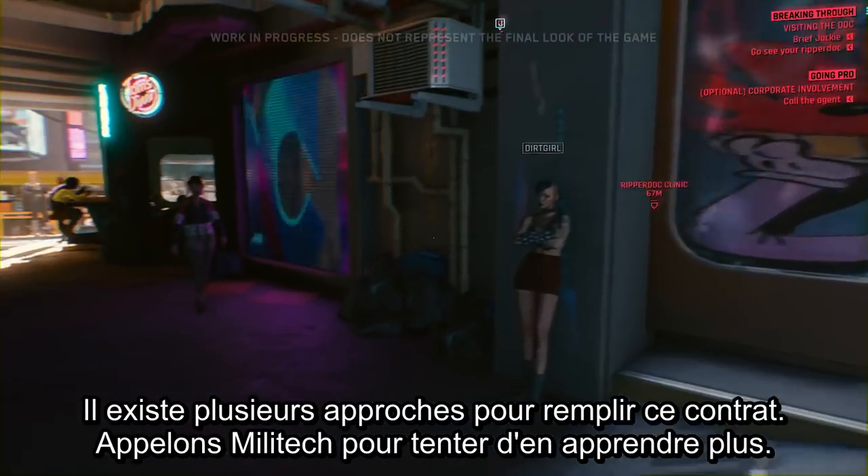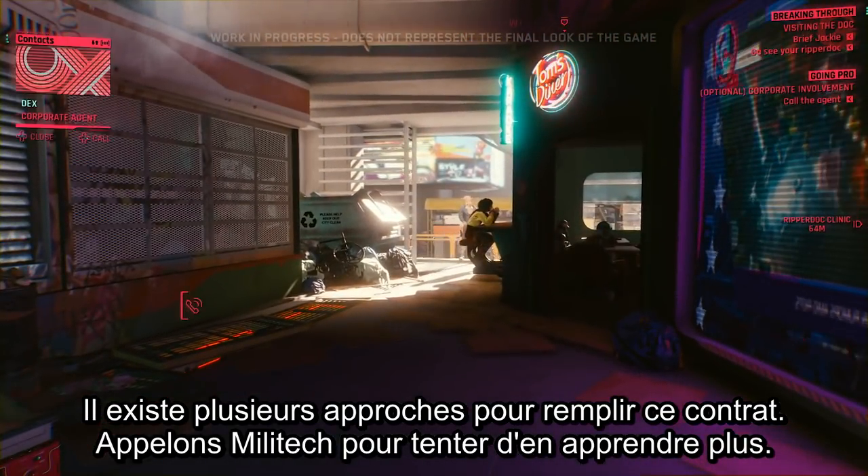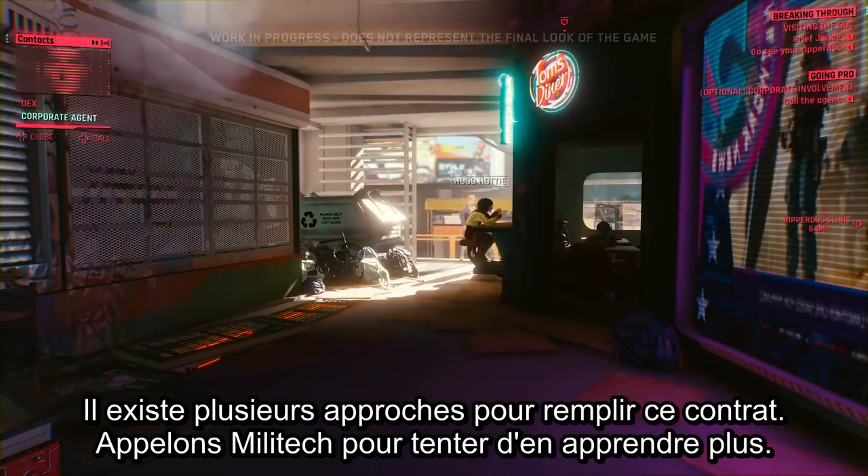Dexter has given V a test of sorts to see if she's worthy. He wants her to retrieve a piece of high-tech combat gear — a flathead combat bot — that a local gang stole from the Militech megacorp. V can approach this job from a variety of angles.